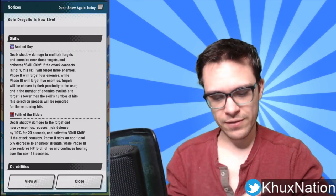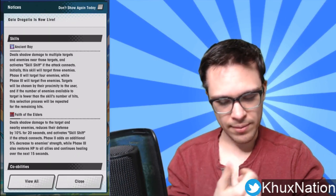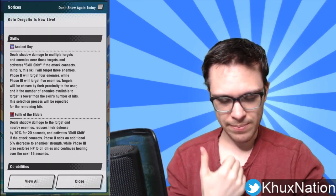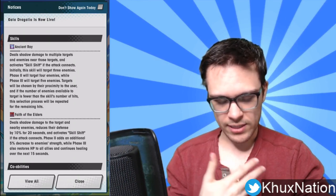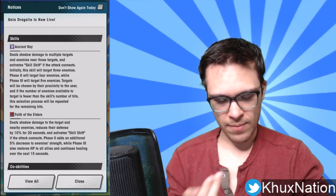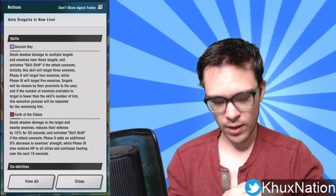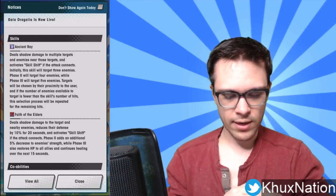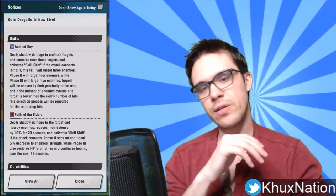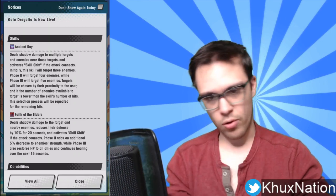Her second activated ability, Faith of the Elders, deals shadow damage to the target and nearby enemies, reduces their defense by 10% for 20 seconds, and activates skill shift if the attack connects. Phase two adds an additional 5% decrease to enemy strength, while phase three also restores HP to all allies and provides continuous healing over the next 15 seconds.